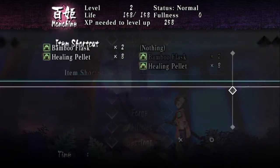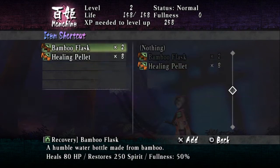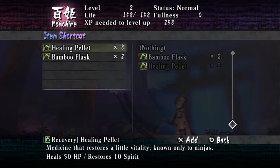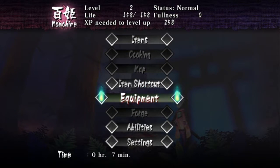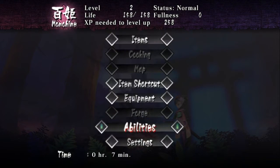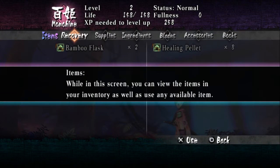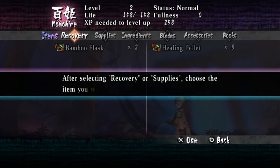Right now I'm showing off how equipment works. You get three different swords at once and you also get an accessory — there's no other real equipment. The other equipment slot is the item shortcut — that little thing on the top right — you can equip items there to quick-access them in combat and use them. That's the only time you can use items in combat.